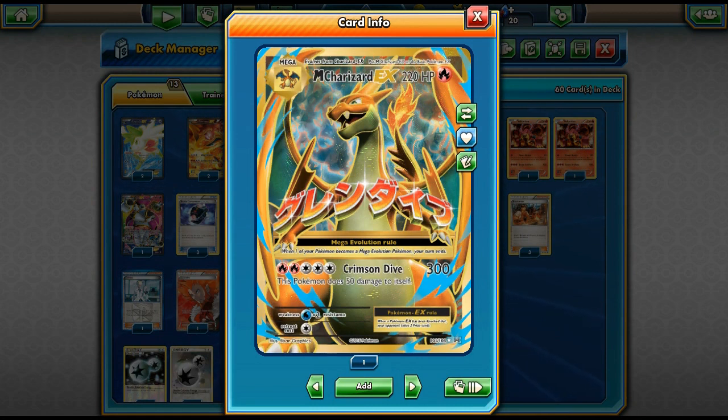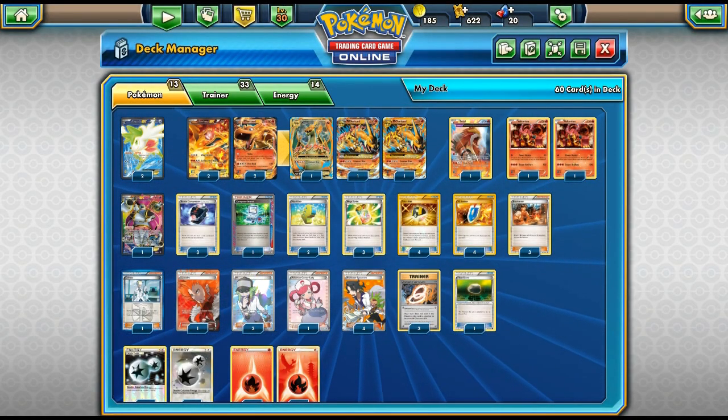I don't think it's the best Mega Charizard — there are two more. One of them is pretty playable from Generations, and there's another from Flash Fire which did not get the reprint in Evolutions. That card is not as good as this one, but this Mega Charizard still has a decent amount of potential.